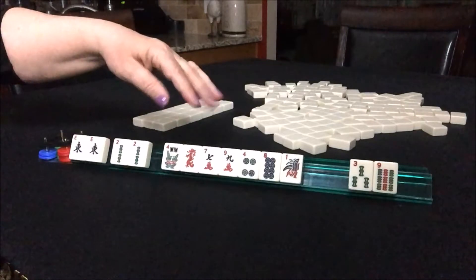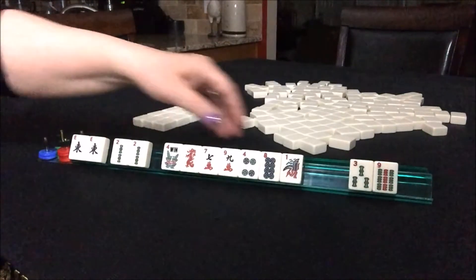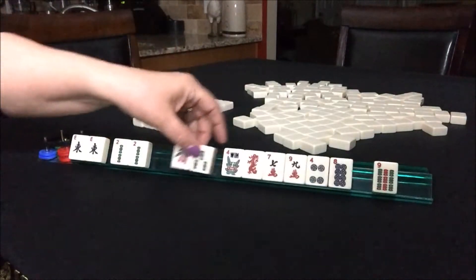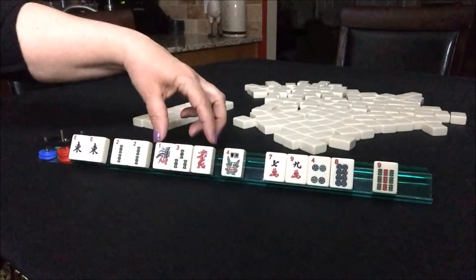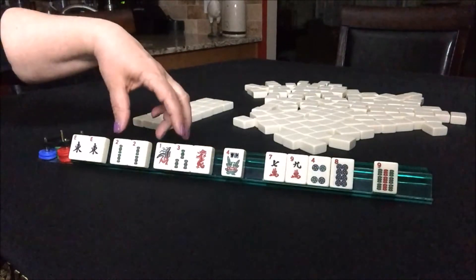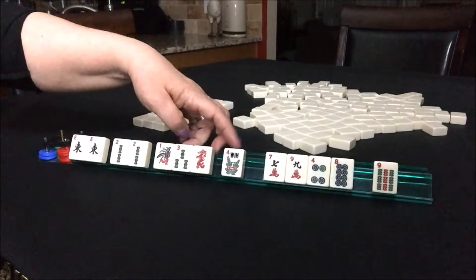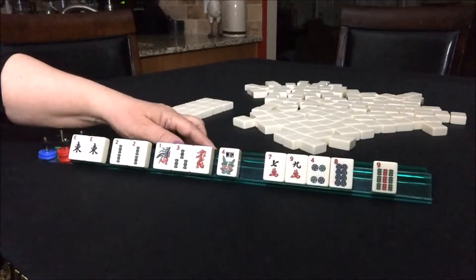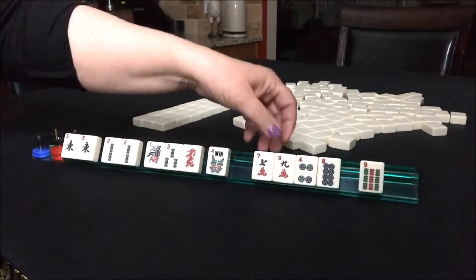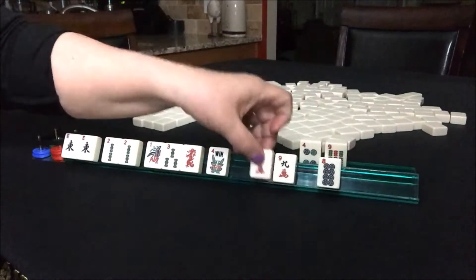As for an option, maybe I'll keep the 1-2-3 red. I could maybe do the consecutive hand — the concealed consecutive hand — three consecutive numbers with opposite dragons. I always keep the flowers; I try not to ever pass those. So let's pass the 4-dot, 9-bam, 7-crack.